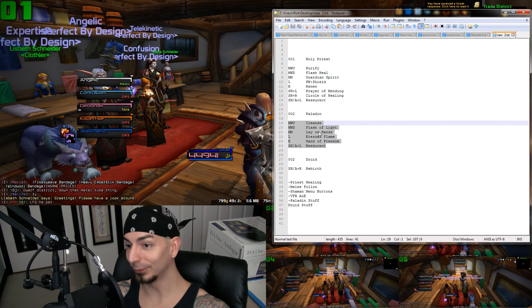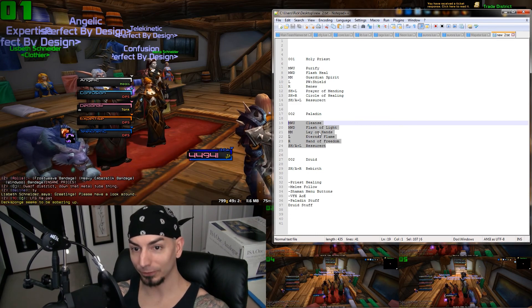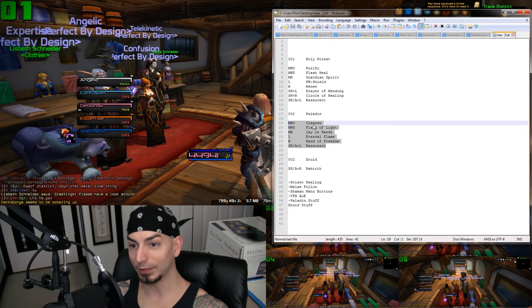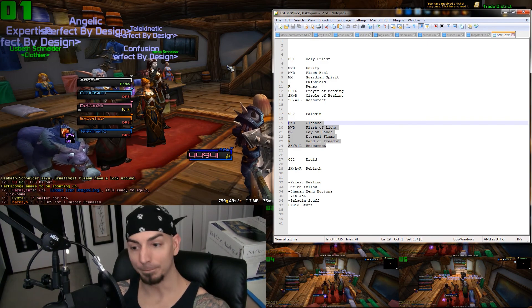Eternal Flame finally works. I don't know if you noticed in one of the prior episodes — I'm trying to use Eternal Flame, I'm clicking on the frame and I'm saying 'this isn't working, I'll have to troubleshoot this later.' Well, there was no macro written in there, so no wonder why it wasn't working. Mystery solved.